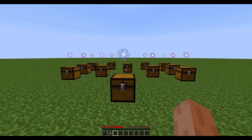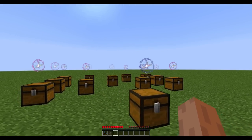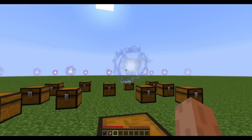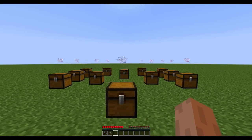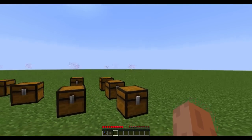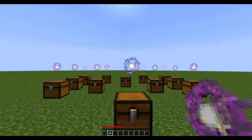Hi everybody. I'm going to be showing you a new mechanic in Botania called Corporea. You can see next to me a few chests, and they have sparks on top. These are not the yellow ones you can see normally in mana pools — these are either pink or blue, and these are Corporea Sparks, which are using the Corporea system.